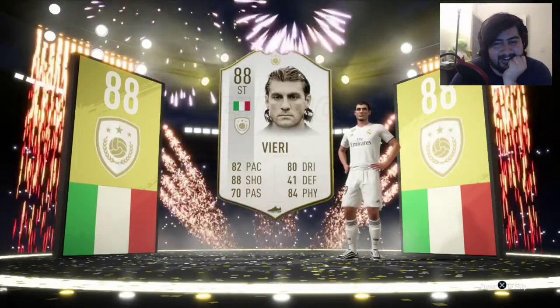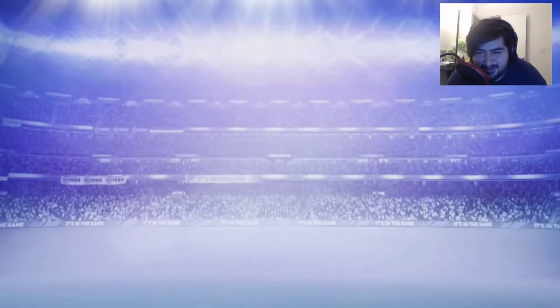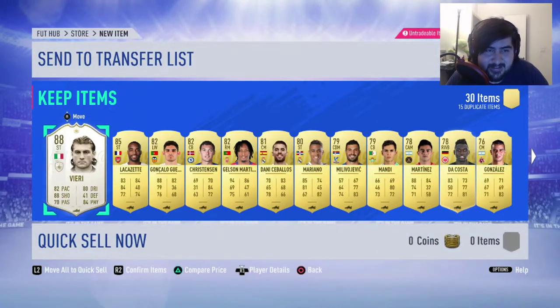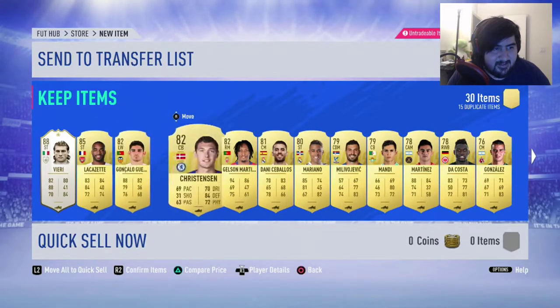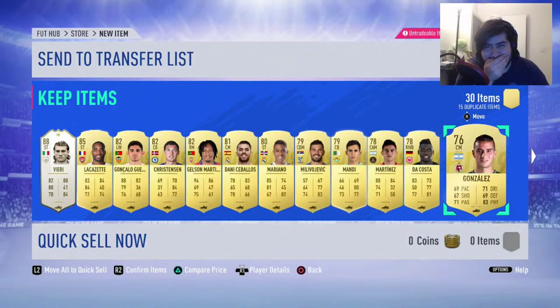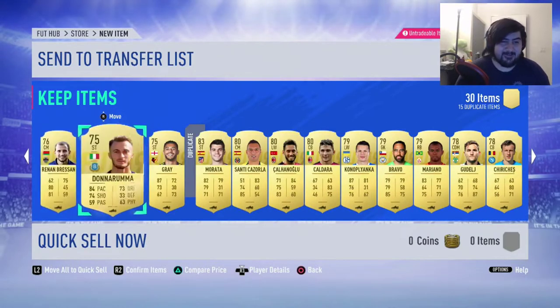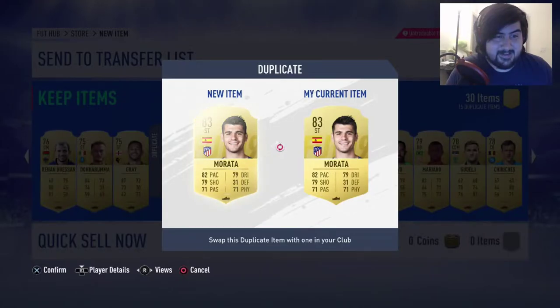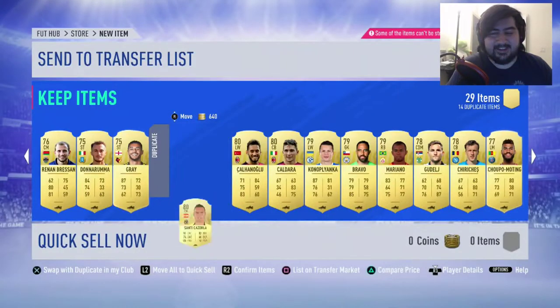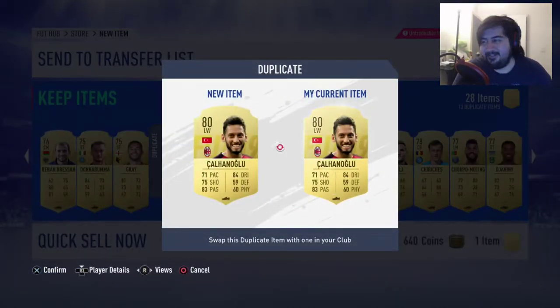Damn, alright — Icon, let's go boys! Let's see what else is in this pack. Imagine a Ronaldo — EA come on, hook a brother up! Let's check the dupes. Imagine a Ronaldo in the duplicates, please... oh, I had too much hope. Too much hope though — let's go boys, a freaking Icon! Okay, Vieri. Damn, he's not meta but still.